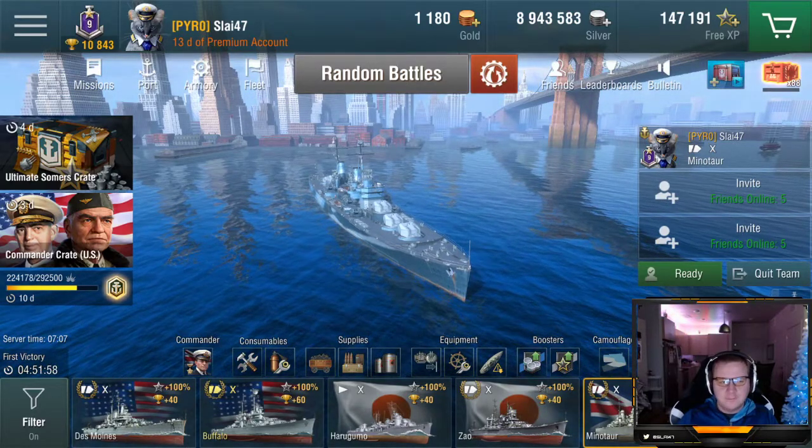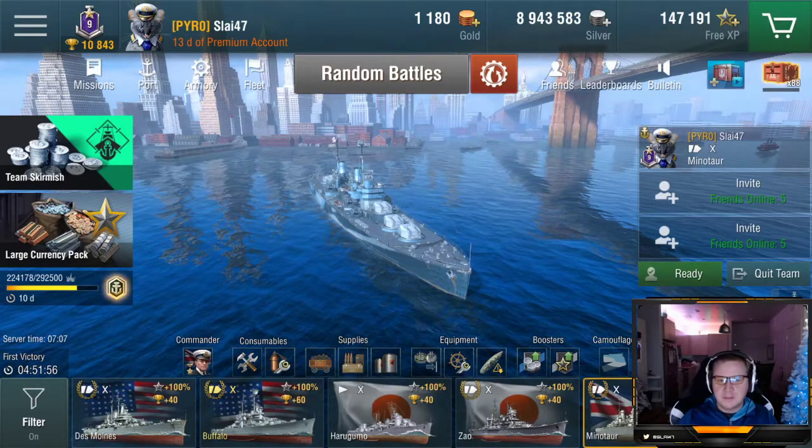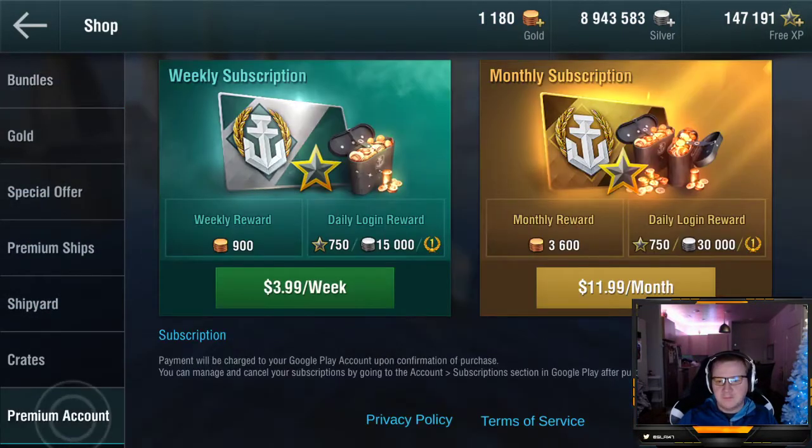Monetization is actually pretty solid, specifically for premium account subscriptions. This is your best way of getting gold and credits — it gives you extra credits in-game, extra XP, and extra free XP. I've accumulated extra premium days just from playing, essentially saving 10 to 12 bucks a month. You also get 3,600 gold every month — a pretty solid deal overall.